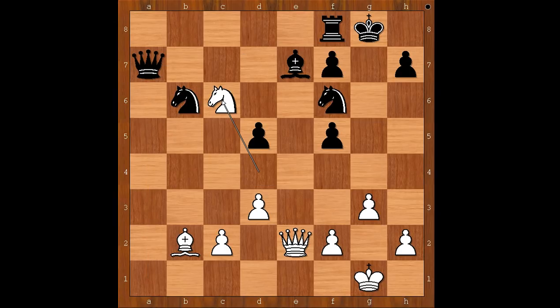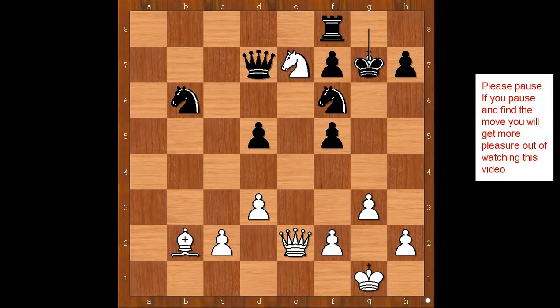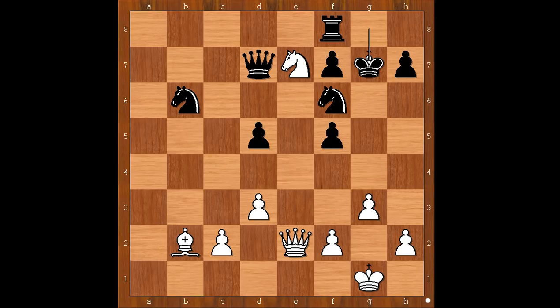Knight takes on c6, forking the queen and the bishop. Queen to d7. Knight takes on a7 check. King to g7. White plays the move and black resigned. Please pause and find the best move for white. Did you pause? What did you find? Raymond King played this awesome move: queen to h5. Kovacevic resigned in view of this continuation.